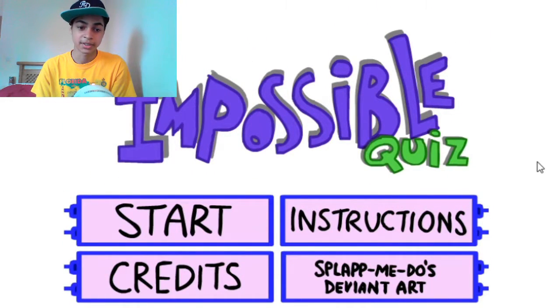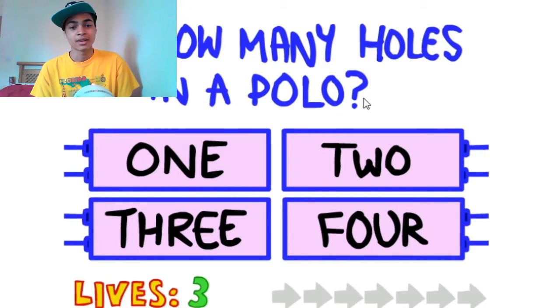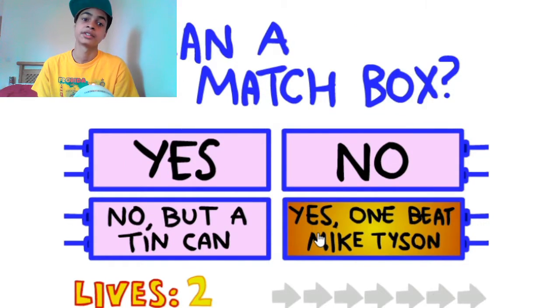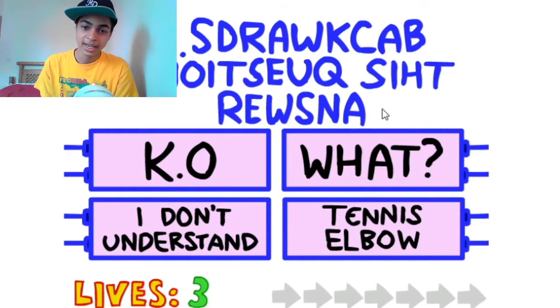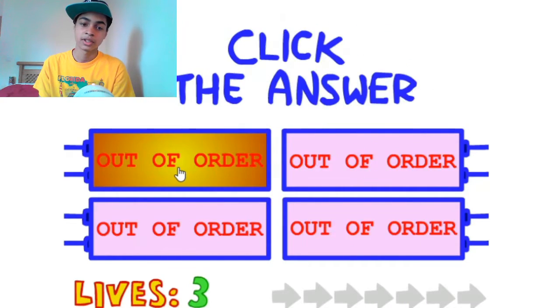Alright, The Impossible Quiz - let's press start. First question: how many holes in a polo? Well, there's two I guess... four? Yes! Can a match box? No, but a tin can. Yes! Okay, I remember this one - you have to answer this question backwards, so that's KO. Yes, click the answer.